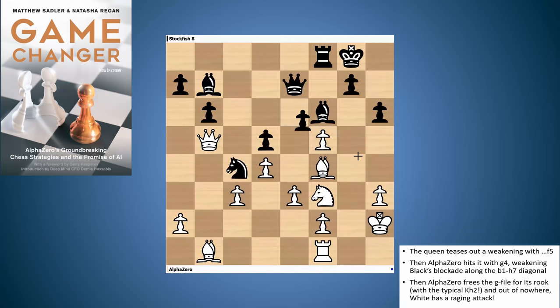AlphaZero throws in queen b5, attacking the pawn on d5, which will be weakened after g takes f5. And after king h2, h takes f5, rook g1 — all of a sudden from nowhere we've got a weakened diagonal because this pawn is under pressure, and also a rook on g1 attacking the pawn on g7. And of course bishop takes h6 is threatened. We looked at the ensuing amazing tactics in an earlier video — I'll put the link up — but well worth seeing some quite amazing play that ensued.